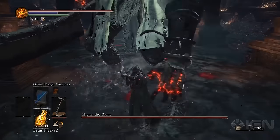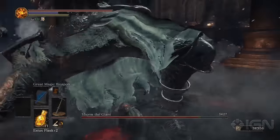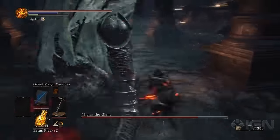When you first enter this chamber, run past the boss and grab the item by his throne. It's called the Storm Ruler Greatsword. Quickly equip it or teleport out of the boss fight so that you can equip it and look over the sword.